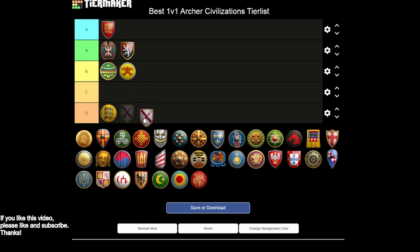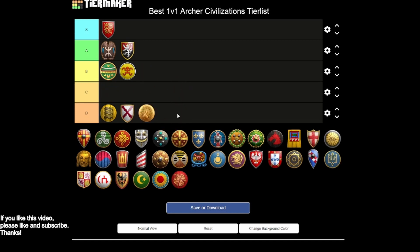Burgundians are D tier as well. You do have very strong hand cannoneers, but hand cannoneers are a very situational unit — you really only want to make them if you're seeing massive infantry on the field. Skirmishers are just kind of okay, so overall this is a D tier and much more of a cavalry civilization.